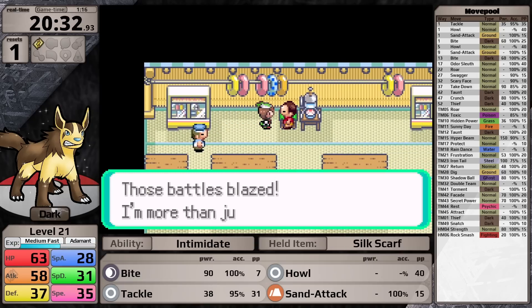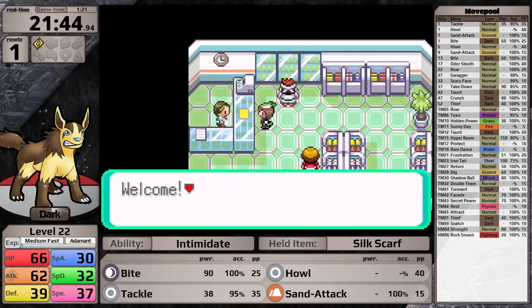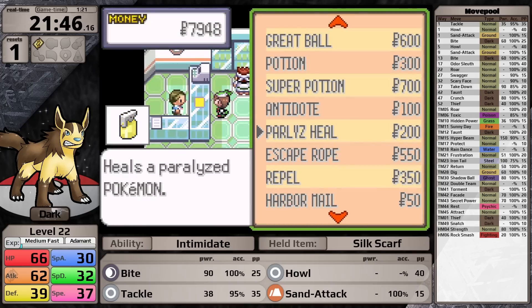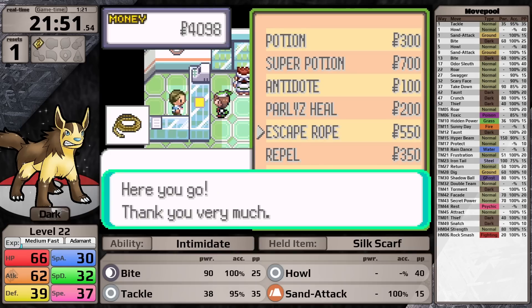Once you defeat the trainers in the beach house, you can talk to a guy who gives you six Soda Pops — really great healing items for the next portion of the game. I'm also starting to go to the Mart in Slateport City every playthrough to pick up Paralyz Heals for the next route, as well as Escape Ropes so that every time I need to get out of a dungeon area I can do it instantaneously.